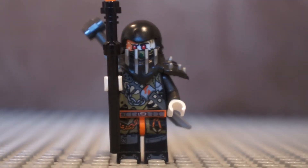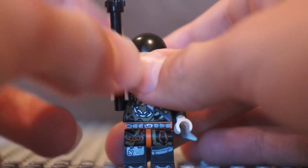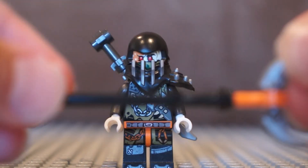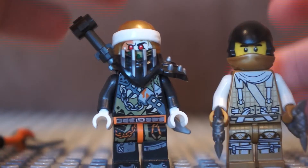Here we have Muzzle the Dragon Hunter, who is from Hunted. He comes in Firstborn, Stormbringer, and Dieselmort. He has this spear weapon which is really cool. Here I've also got Dragon Master Wu, and we can see that the masks from the Dragon Masters, Sons of Garmadon, and Hunted Ninja are actually compatible with this new Hunter armour. Wu's top mask is compatible with Muzzle's armour, and Wu's bottom mask is compatible with Muzzle's head.